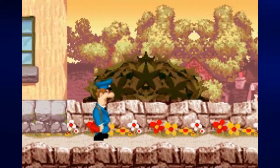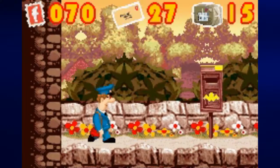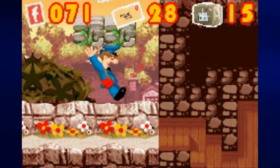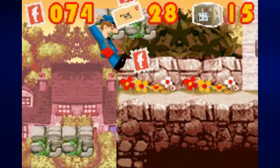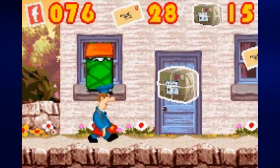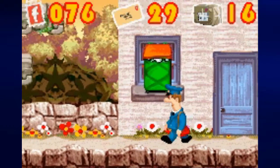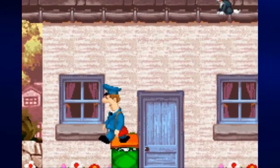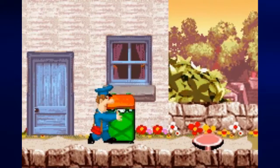I like how Postman Pat just bobs his head — it's unintentionally funny in some weird sort of way. But anyway, we need to use this cloth hamper up here for something. We won't be able to move it to the left, but we do need it to move all the way to this red switch here.